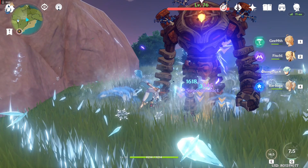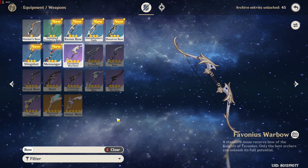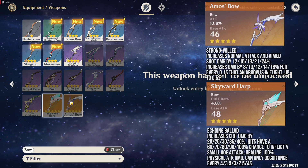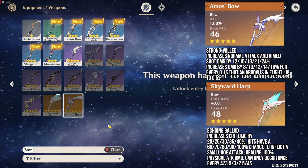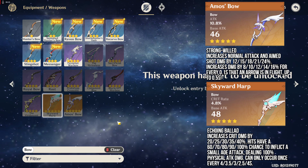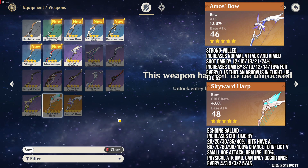If you have any more questions, please ask in the comment section down below. Next is Fischl's recommended weapons. For the pay-to-win option, the 5-star weapons are both the Amos Bow and Skyward Harp, because both increase your elemental abilities. The Amos Bow has an attack substat which directly increases both your elemental skill and elemental burst. For the Skyward Harp, it has a Crit substat that also applies to your Knight Rider and Phantasmagoria, and the effect even increases Crit damage.